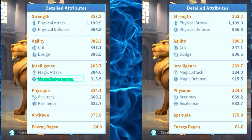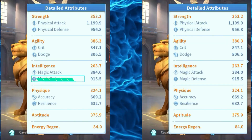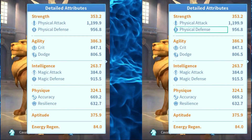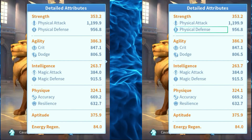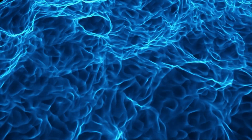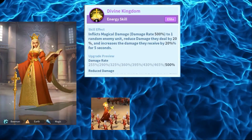The physical attacks deal physical damage and ignore your enemy's magic defense, but it is reduced by the physical defense. Keep in mind that some attacks could apply a debuff to the enemy heroes.